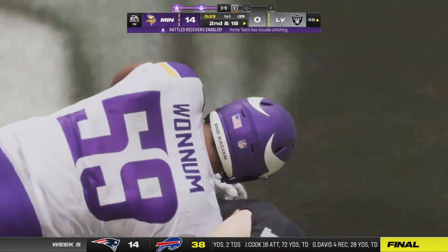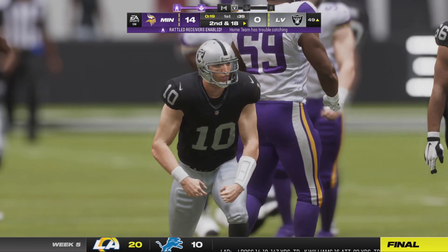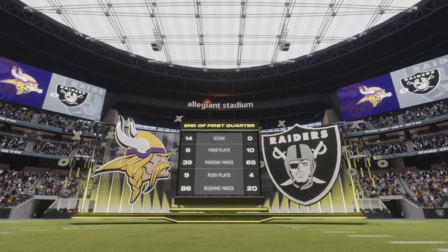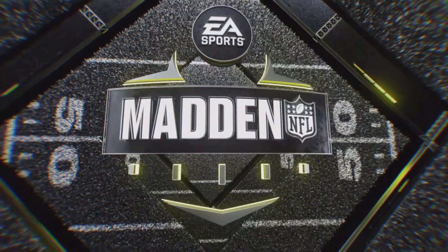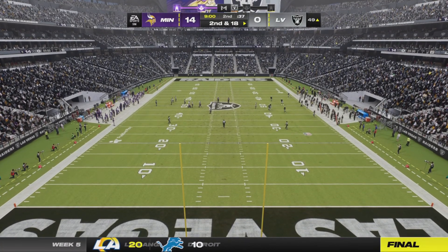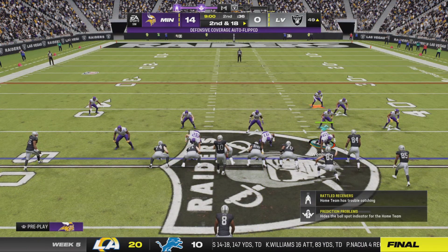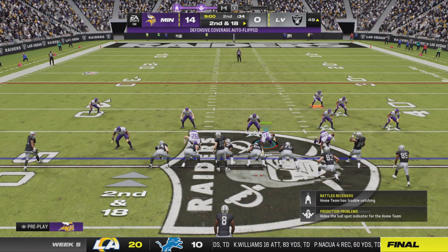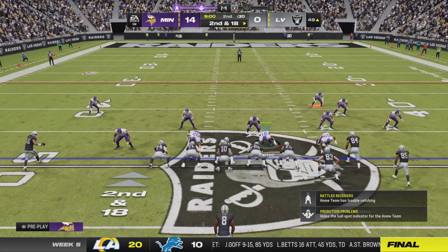Under a heavy rush and down he goes — DJ Wadam from his outside linebacker spot. They feel like they can take a few more chances and be even more aggressive. Second quarter from Vegas — the home-standing Raiders with the football here. Got to imagine the pass rush will be equally intense on second down following the sack. It's second and 18.